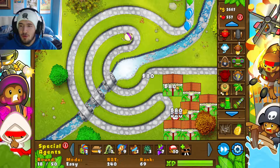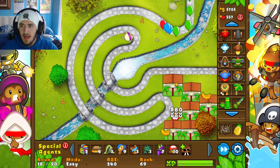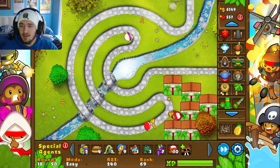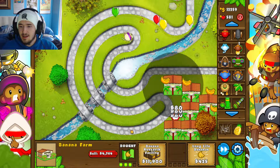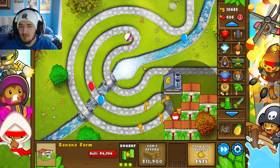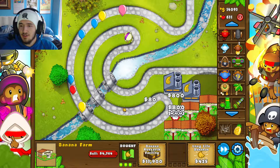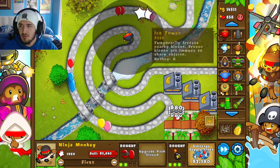Before round 35, if I can get the left upgrades for the factory that will tremendously help out. See, this one red balloon is taking a while — they also get pushed back by the farmer and can get taken out by the ninja monkey once they eventually reach him. Look at this amount of money coming in — this is crazy. Now we're going to start upgrading a lot.